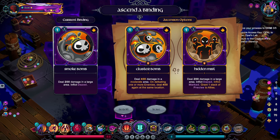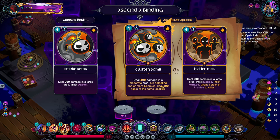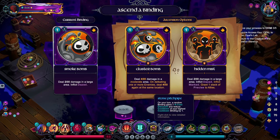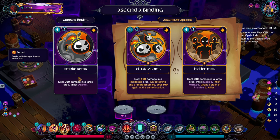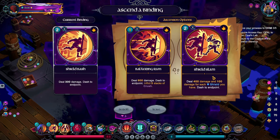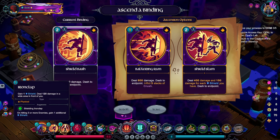We have Window to Eternal Longing so it doesn't really matter. Deal 400 damage in a smaller area; on defeating more enemies deal 400 damage again at that same location. Deal 200 damage in a large area — Dazed, Marked, Precise. Interesting ability, I'll reroll. Deal 400 damage and 100 damage for each shield you have — this has to just be because my Physical Power is so high. How much damage is that exactly?